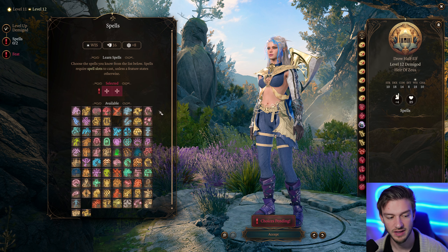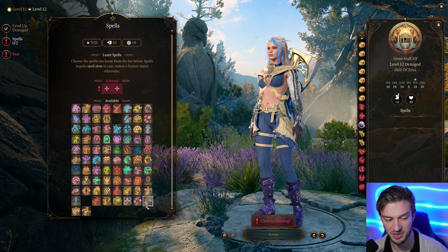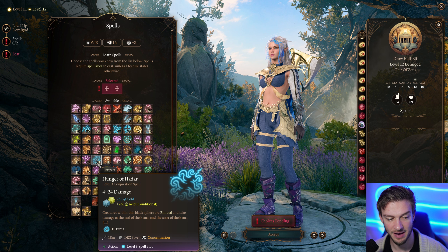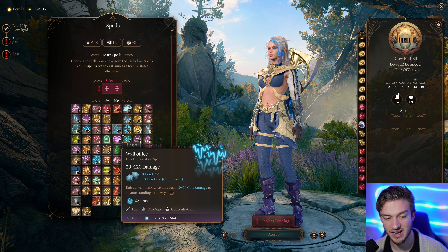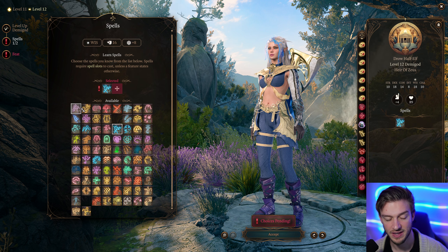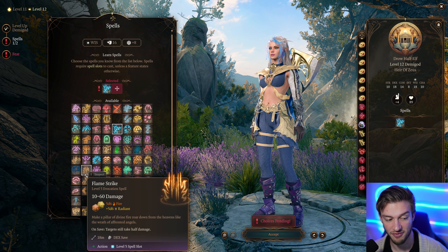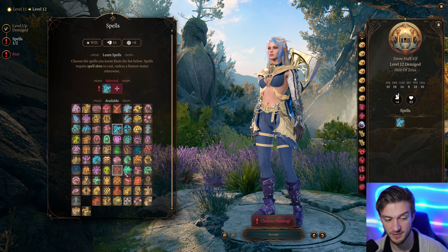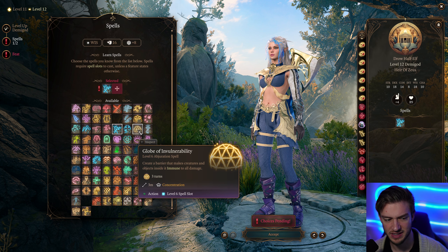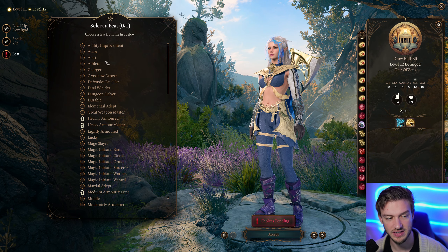At level 12, we get a crazy amount of choice. We can continue taking high-level spells — things like Blinding Smite, Flame Arrow, Spiritual Weapon, Circle of Death, Hunger of Hadar, and many other options. I really like Wall of Ice. Global Invulnerability is a really useful spell as well. You've also got Haste, Flamestrike, Summon Shadowspawn, Banishing Smite, Scorching Array — there are so many great choices. We'll go with Global Invulnerability and Wall of Ice, and then we'll take Alert as our feat.